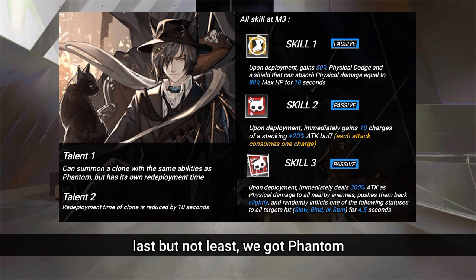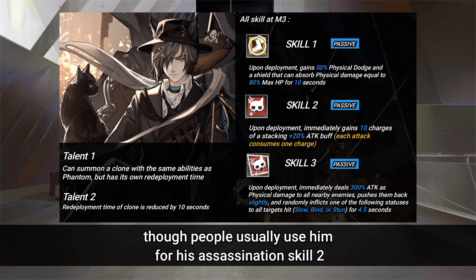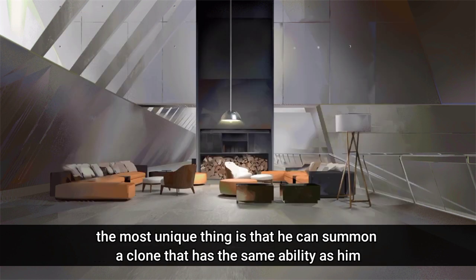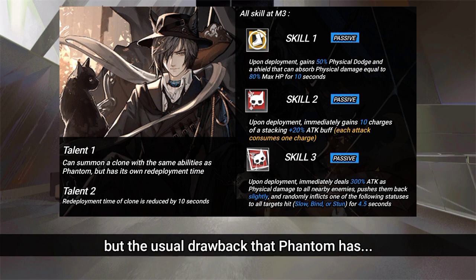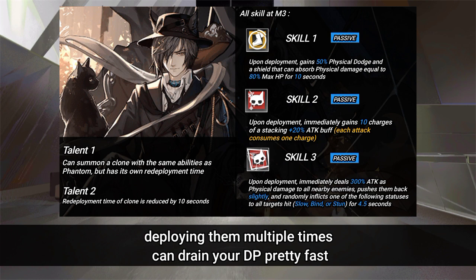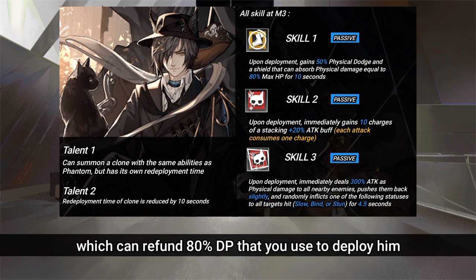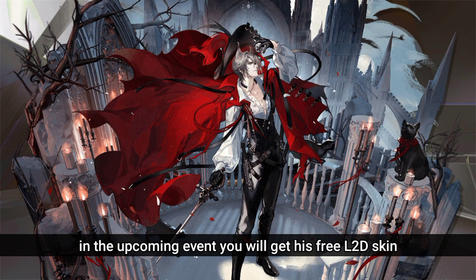Last but not least, we got Phantom. Phantom is a 3-in-1 fast redeploy — he can block physical attacks, inflict high DPS, and has crowd control. People usually use him for his assassination skill, which is great for newbies or those without resources to E2 him immediately. The most unique thing is that he can summon a clone with the same abilities. The usual drawback is that his rarity and the clone's 5 DP cost can drain your DP fast. But his module helps by refunding 80% of the DP used to deploy him. And in the upcoming event you'll get his free L2D skin.